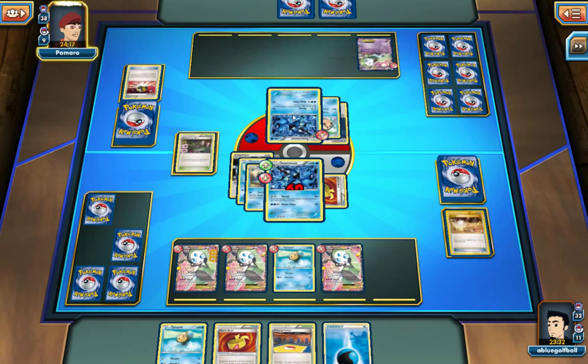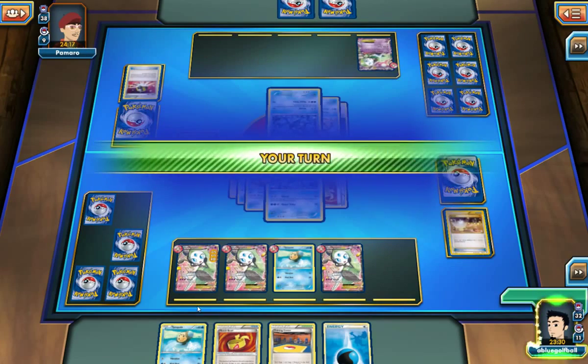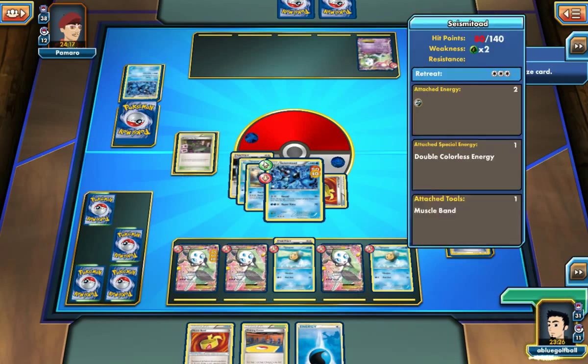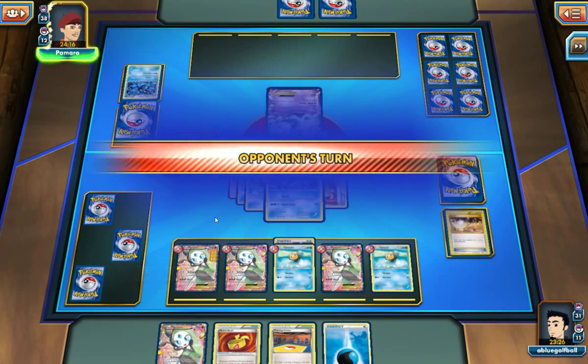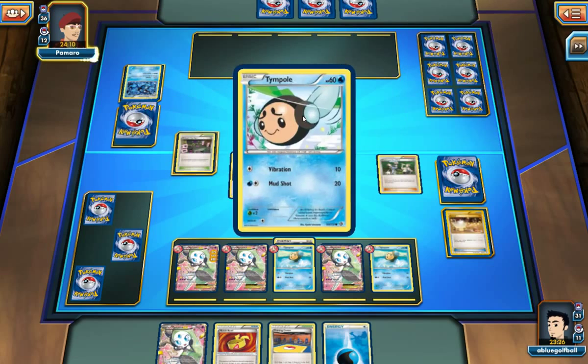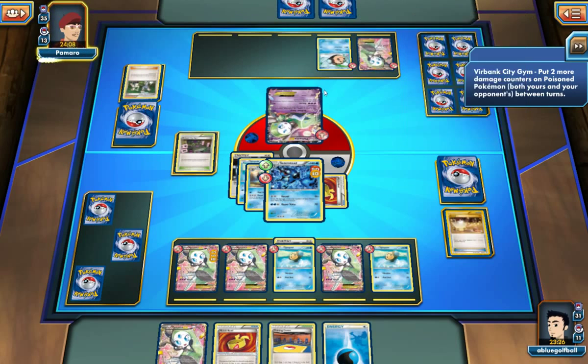My opponent will be able to round us for 60, but it's a little bit too late. I'm going to be able to knock out his right there. We even get another Meloetta. If only I'd saved the space, but that's alright. We should be able to knock out this Meloetta and kind of go on from there. We would definitely be in the prize lead.